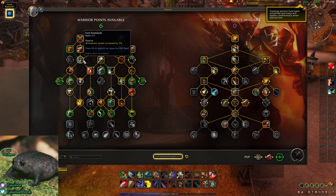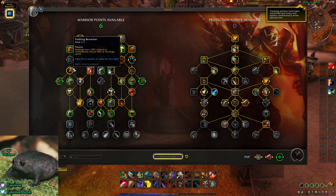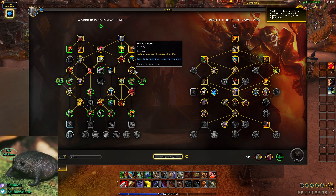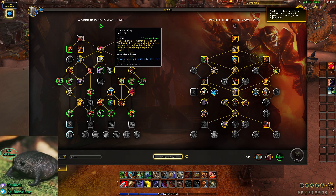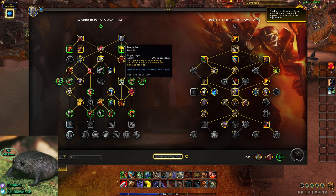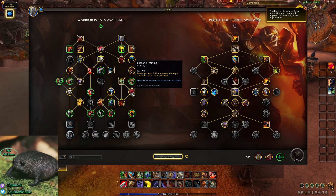We get Spell Reflect and Fast Footwork. We do Fast Footwork so we can move right into Frothing Berserker, which gives more Revenge damage and a chance to refund 50% of the Rage spent. We get Thunderclap, Heroic Leap, and Furious Blows — we get Furious Blows as a branch talent. We go down to get Storm Bolt, which is really good CC in M+. Then Barbaric Training for 25% increased Revenge damage.